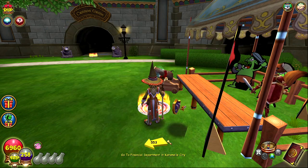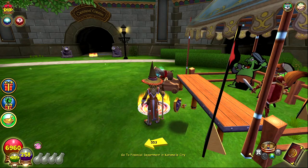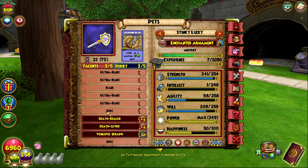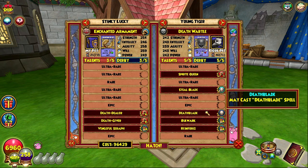The pet is one train away from ancient. Vengeful serif — not bad, but I really need reinforce on this pet. I'm planning to hatch again to have a higher chance of actually getting reinforce on the final pet. I'll try this one again really quick to see if it was a mistake last time — but no, it's still not available. There's this other one but it's really not great; it has max damage death blade, max damage steel blade, and sprite queen... and bulwark. Why does it have both of them? That literally makes no sense.